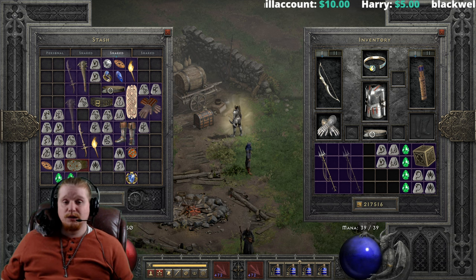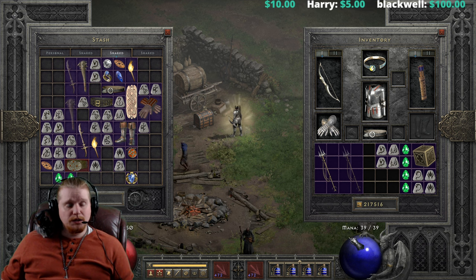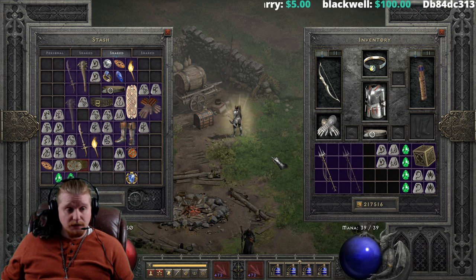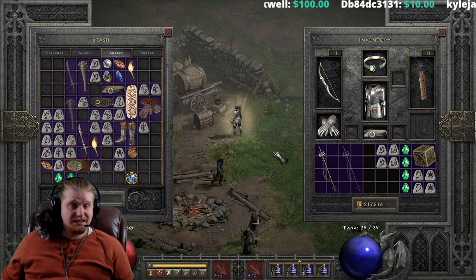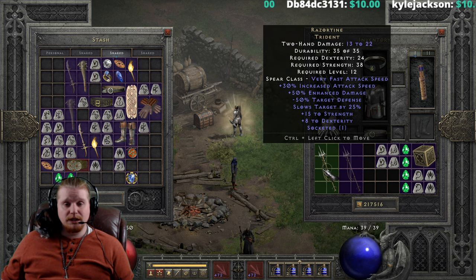Hello, guys and gals, and welcome to another episode of Unique Items. Today we're going to be looking at a very nice spear. It's one that I've always enjoyed finding whenever I do my little solo self-found runs, because quite honestly it's an excellent mercenary weapon. It is the Razortyne Trident.